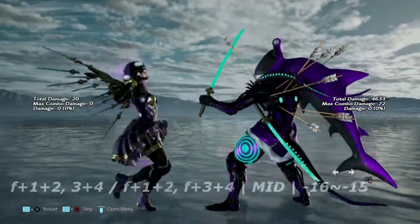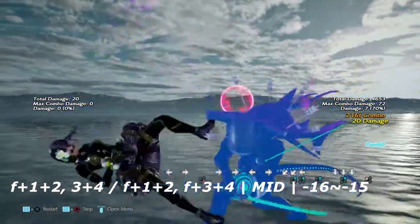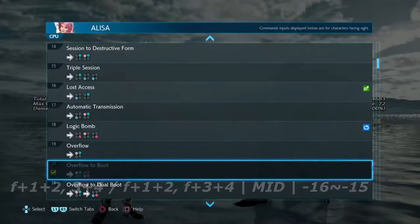Up next is 4, 1+2 into 3+4, which goes into various stances. However, she is still negative on block after the initial mid homing hit. Anything after that she is still very punishable for.